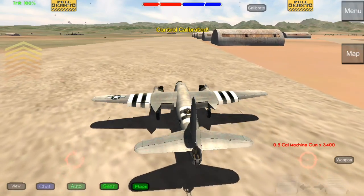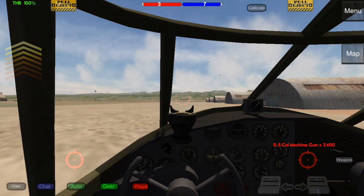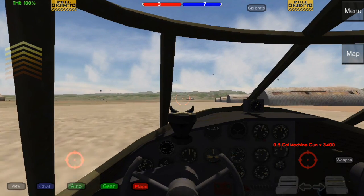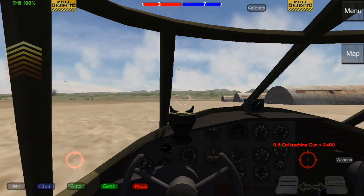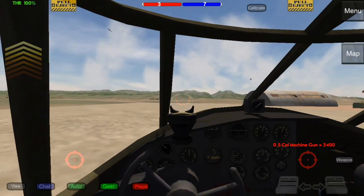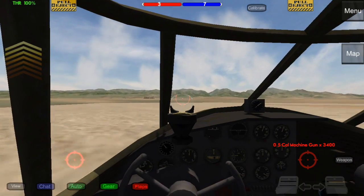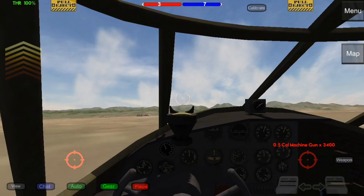So let's get straight into the review. I'm just taxiing off here and there's already flak everywhere, so I'm having second thoughts about actually taking off. But I mean, it's a B-26 guys — we can take off because there's gunners on it everywhere. I feel pretty safe. I'm a little worried about getting scraped because people will tend to scrape bombers since they shoot back, but you know, we're taking off.